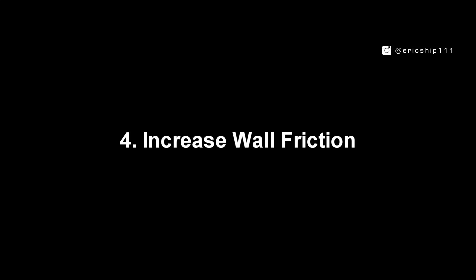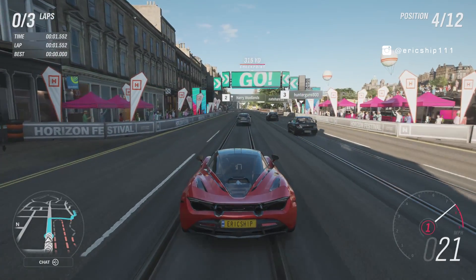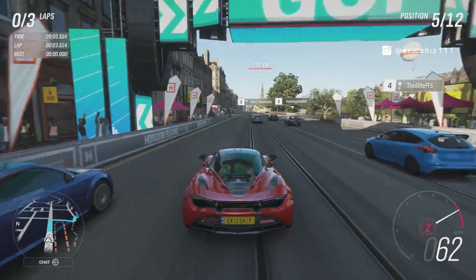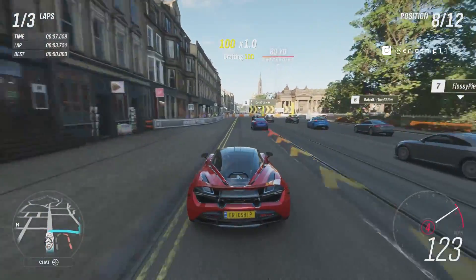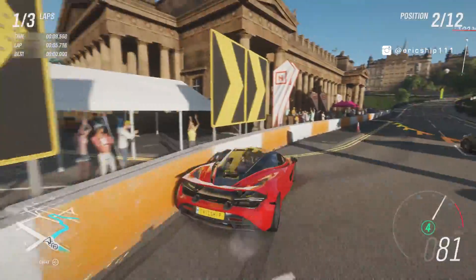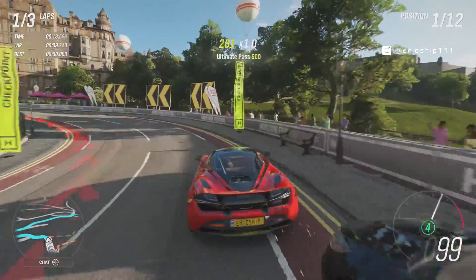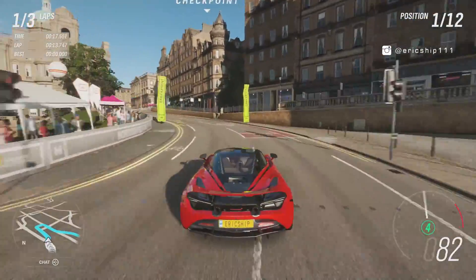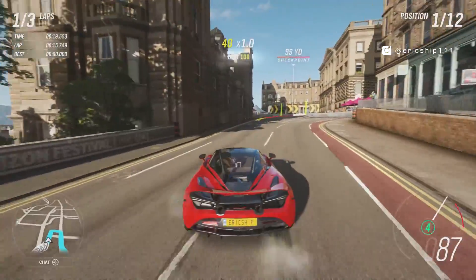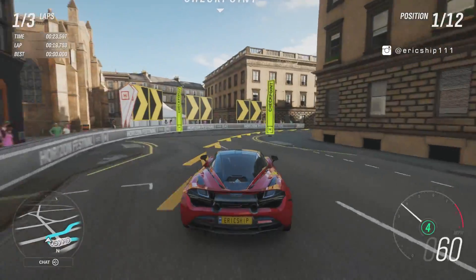Number 4: increase wall friction. Another easy way to remove wall riding is to increase the wall friction around the track barriers. That means whenever you initiate the wall ride, the car will begin to slow down significantly as you continue to ride along — almost like sliding the palm of your hands on a tire. Eventually your hand will stop or slow down. And I believe The Crew 2 has resolved their issues with wall riding by doing something similar.